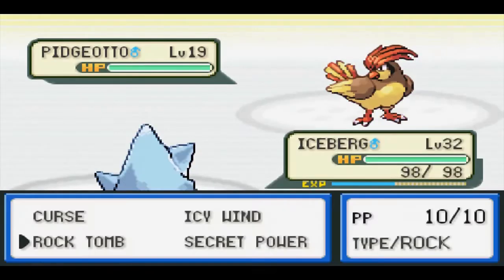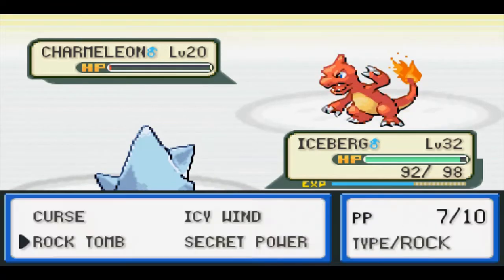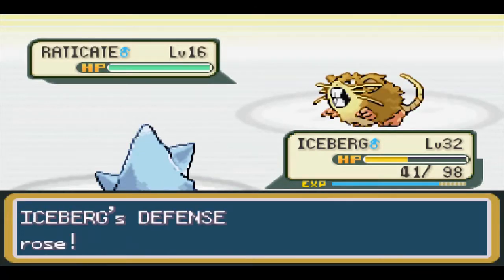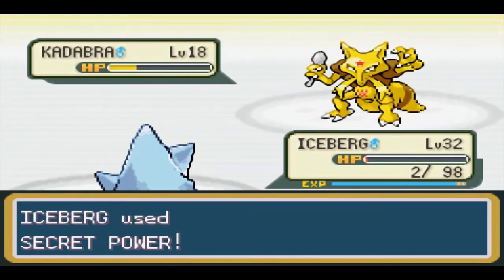I really thought we were going to lose our rival fight on the SS Anne because Charmeleon ruined our accuracy with Smokescreen and Growl. We got him down eventually and were able to set up two Curses on Raticate to pull through this fight, winning with only two HP remaining. Thank goodness for Caterpie's yielding HP EVs, or I would have been in serious trouble.